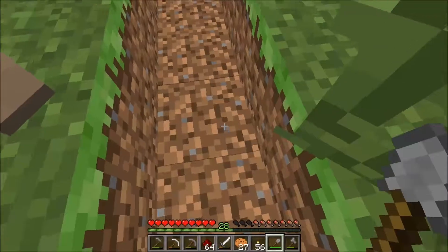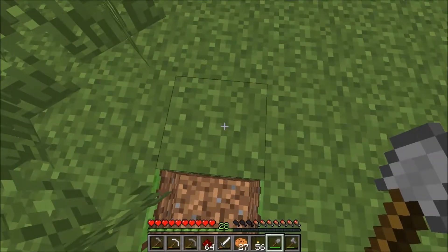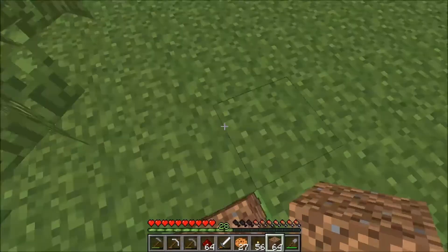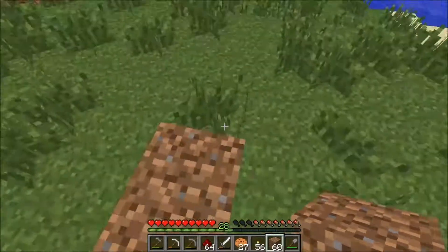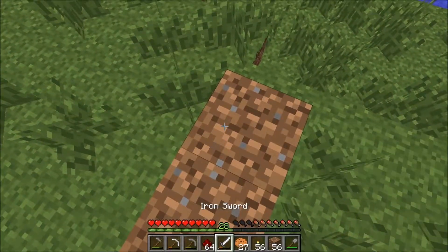One, two, three, four, five, six, seven, eight. Then we're going to go up one, so we're not going to put any dirt there. Why I did that, I don't know, but we're going to put dirt there. Because of course we don't want the water going on top of the hoppers. What am I doing?